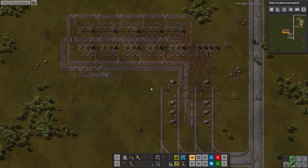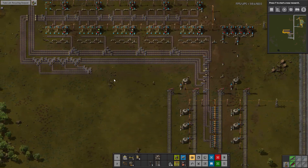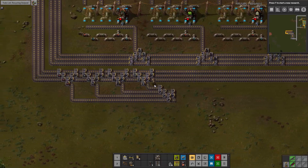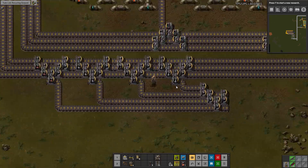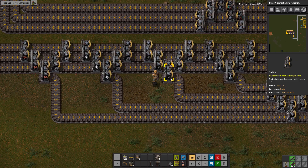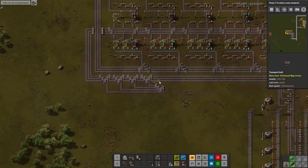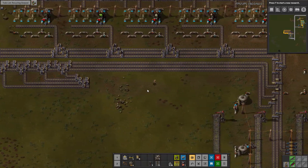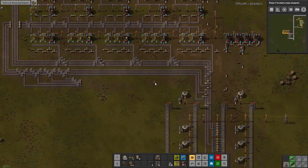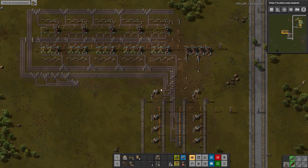So between episodes, I just went ahead and got all of the piping in, we have all of these belts in. I went through and looked at this stuff, and the stuff we get out of here that we don't just need to reprocess is military science packs. We get steel scrap, iron scrap, and copper scrap. So that can all be sent to a smelter to be reprocessed. And military science packs — that's fantastic. I'm really happy we get those.